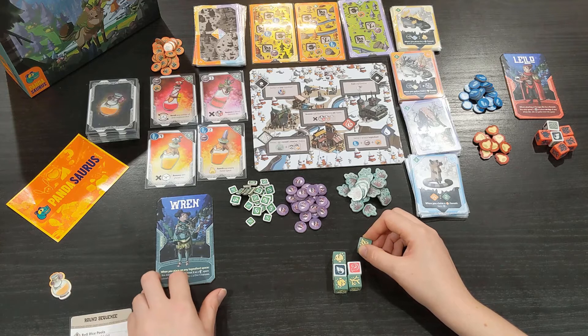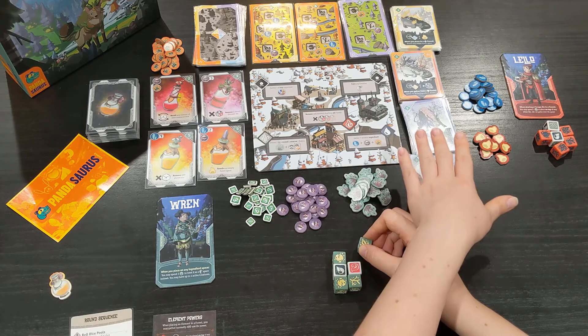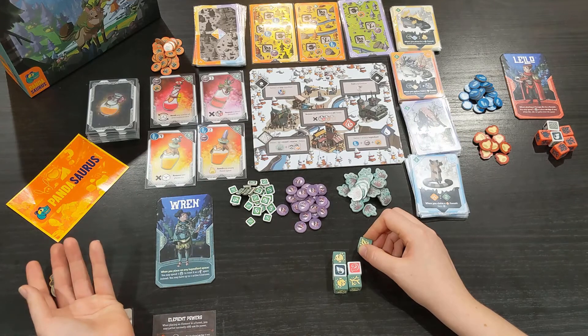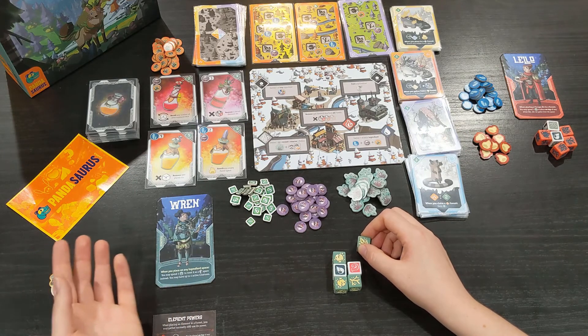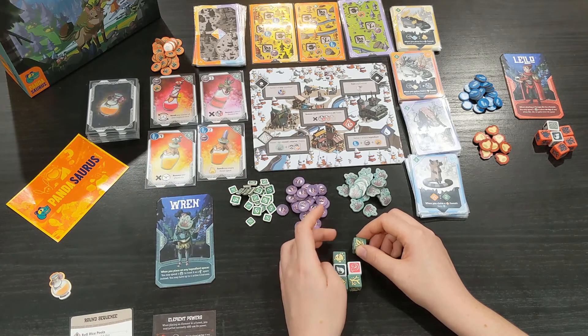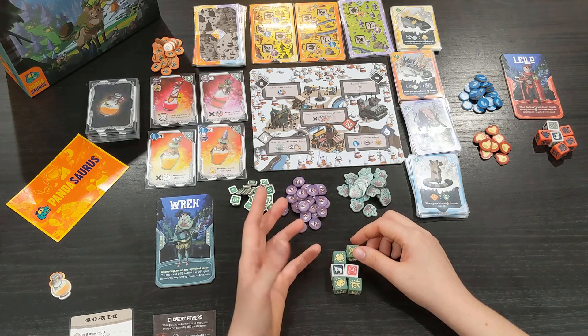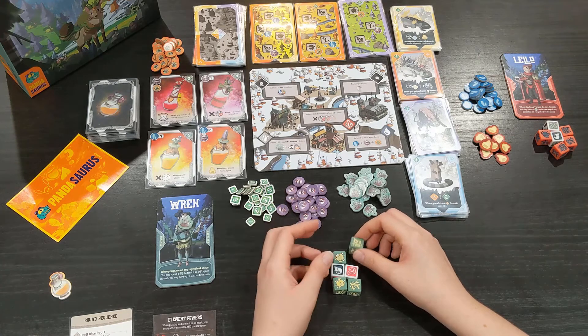I'm playing with Ren, who is my favorite character so far. Her special ability lets me train four animals at any given time and utilize their abilities, unlike the others who can only have three. She can also spend one wild herb to treat any resource space as a train animal space. She doesn't gain the resources in doing so, but it's a very special ability that means she can almost always train an animal.